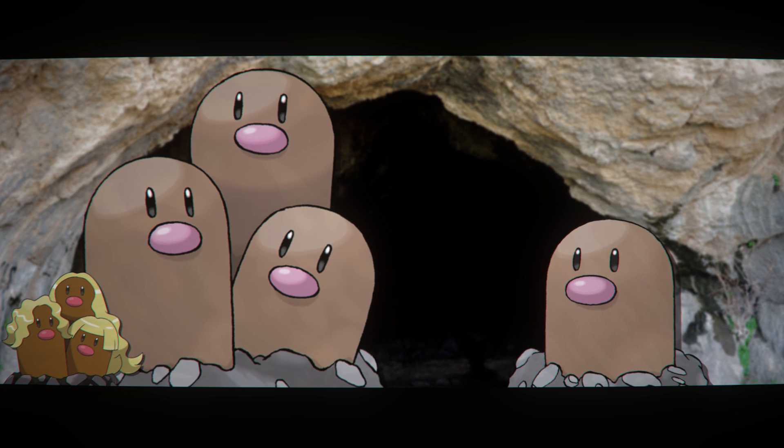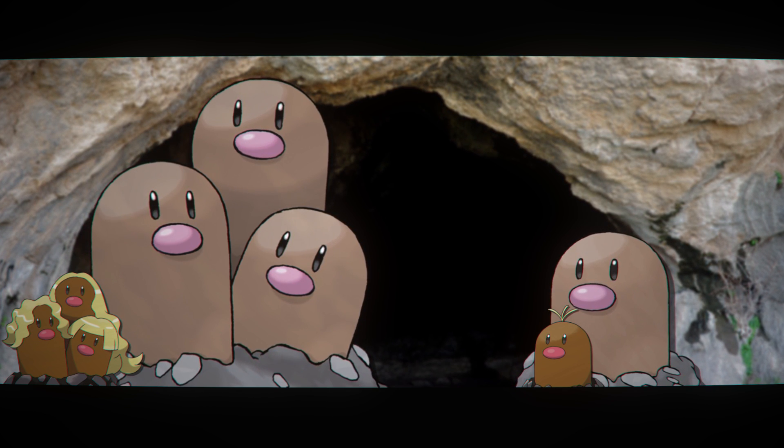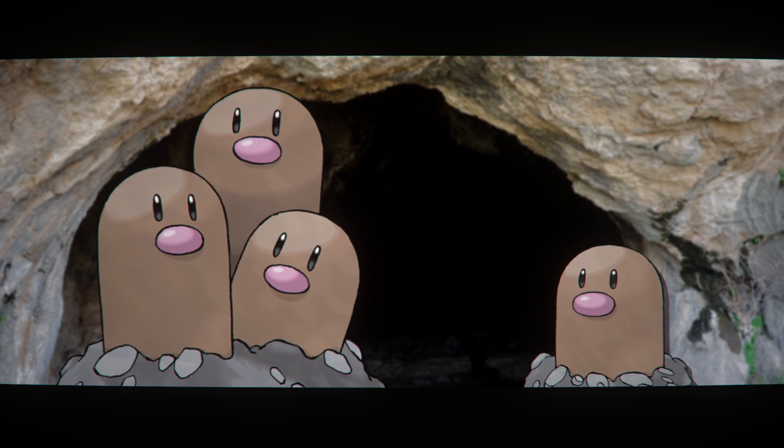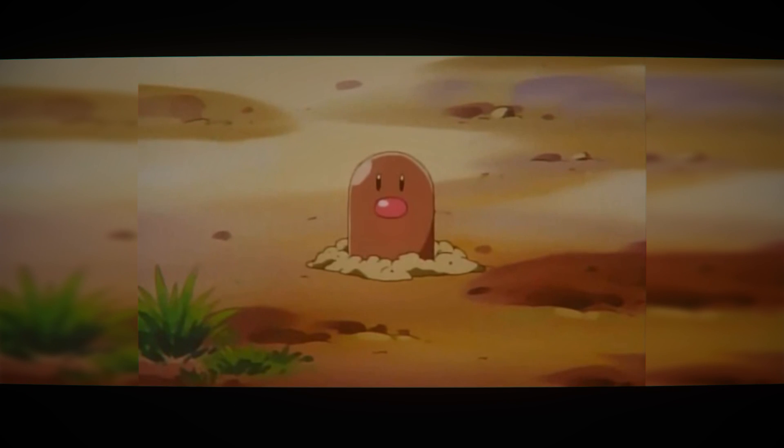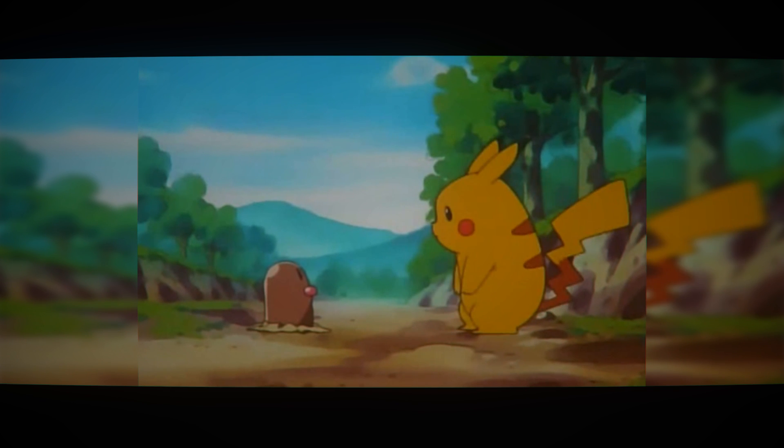Diglett and Dugtrio, both Alolan and Normal Forms, love to burrow underground and dig for food and protection. They spend their whole lives at least halfway in there. And did you know that Diglett can retract its head back into the ground at the speed of light? That's right — the speed of light.